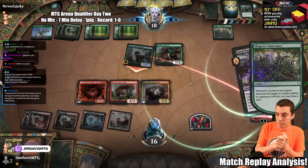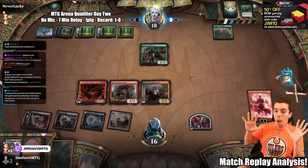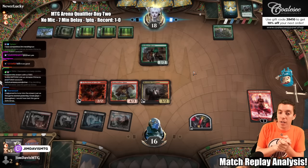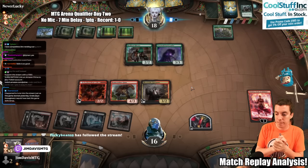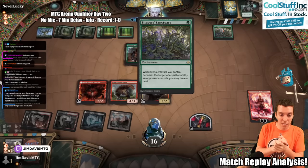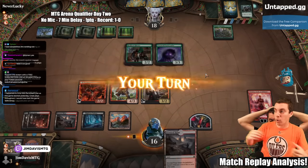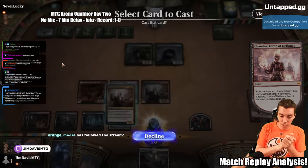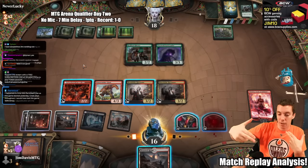They play Resilient Khenra, pumped Steel Leaf Champion — irrelevant, we Fatal Push it because now we can't block but we can kill it. They've drawn a lot of cards; they now have 5 cards in hand — but we knew that was going to happen. Chandra is online. There's a Pack Leader. They're deciding what they want to deploy; they also have a Lair of the Hydra and can sac their land to make a 4/4. We kind of want them to do the up-Goro. Fire up Chandra — gives us the Harvester. Every time Chandra draws a card, we're getting parity back against the Sanctuary.